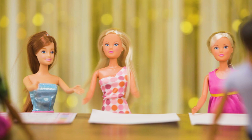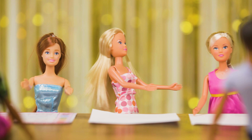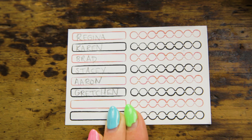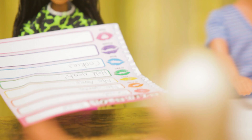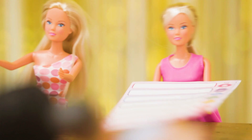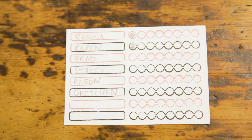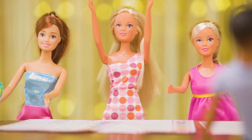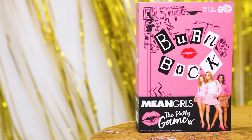I'm voting for Queen Bee, and I think Karen wrote it. Karen gets a point for writing my favorite answer, and I get a point for guessing correctly. Now go around the table and get everyone else to read out the pages in front of them. Once everyone's finished, count up the scores — whoever scores the most points wins. And that's how you play Mean Girls: The Burn Book Game.